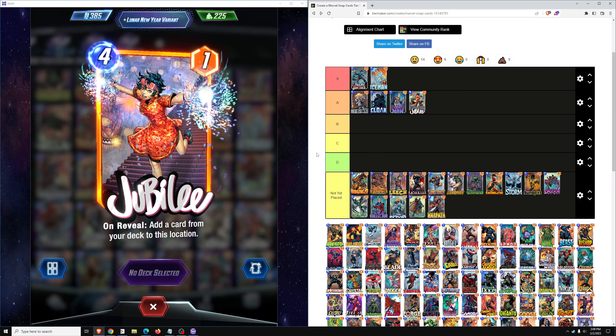The decks which are top-tier in Pool 2 tend to be simpler. The Dino deck and the Spectrum Ongoing deck are relatively simple decks, not requiring any complex card combos. There aren't really any good complex card combos in Pool 2, so straight-up power decks win. Jubilee is not a straight-up power card — it really needs a deck around it to be good. In Pool 3 it's a solid A-tier card, but in Pool 2 I'd downgrade it to probably a C-tier card, along with Ebony Maw and Bucky Barnes.